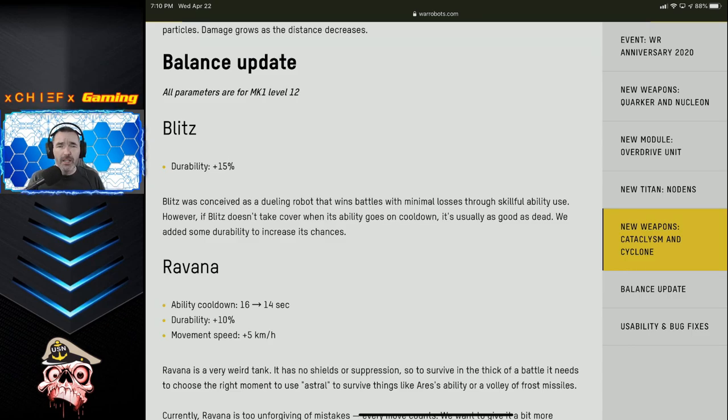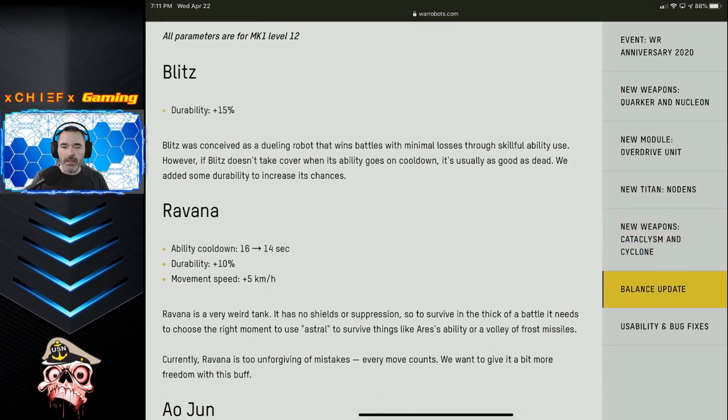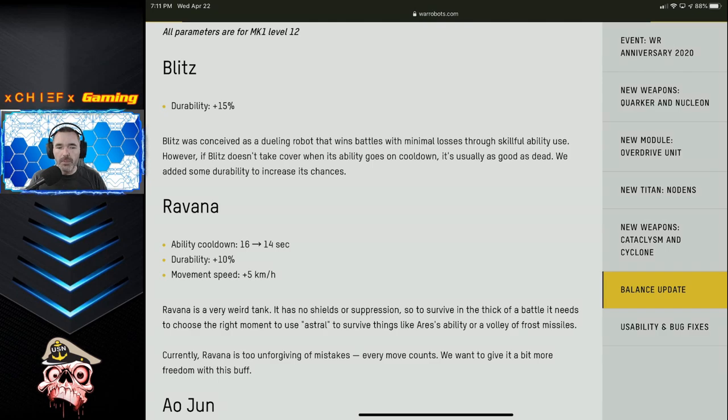Now on to the balance update. They seem to be adding these micro-balances — instead of doing a big rebalance of all weapons and robots, they're just picking a few and making some adjustments. This time around there are a couple of buffs. The Blitz is receiving a buff — a 15% increase in its health — which I think is actually pretty good. I love running my Blitz and I'm really thinking about putting him back in my lineup because of this. The Blitz is also going to be getting a legendary pilot on the next operation, which I'm really looking forward to.